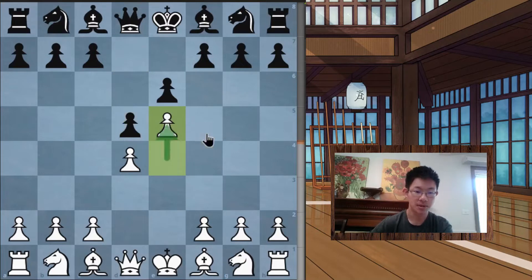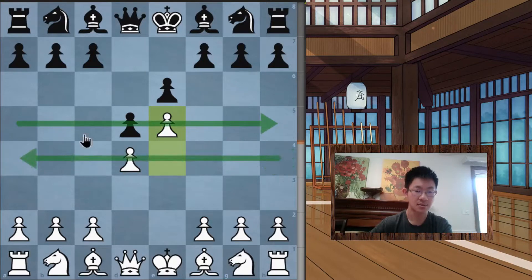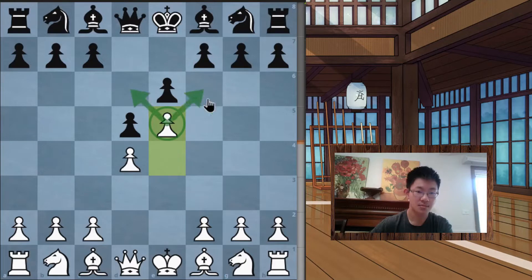When white pushes a pawn deeper into the black position, white gains more space. Having more pawns in the center gives you what we call a space advantage, which allows you to cramp the opponent's pieces — for example, a knight cannot get out to certain squares and a bishop cannot develop comfortably. Gaining space in the center is very helpful for hindering the opponent's development and blocking their pieces from getting out easily.